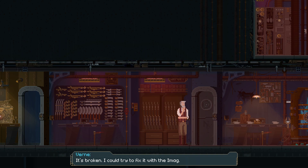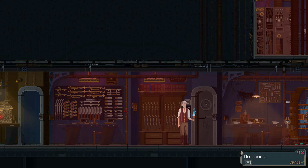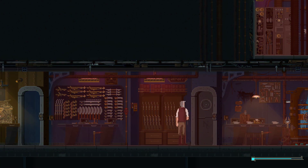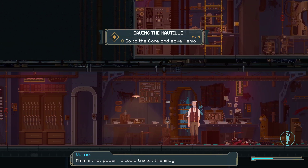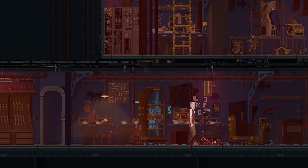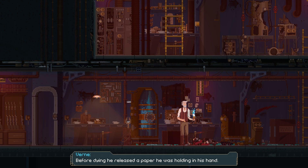It's broken - I could try to fix it with the iMag. No spark - the electric board kept withstanding. Go to the core. I could try it with the iMag. Is this the only thing you do now - just use the iMag, iMag, iMag? Before dying, he released a paper he was holding in his hand.